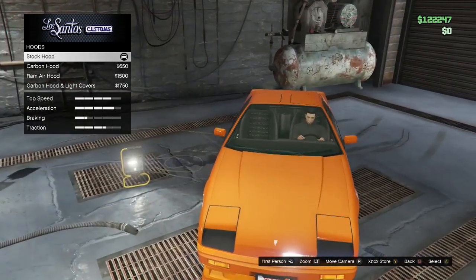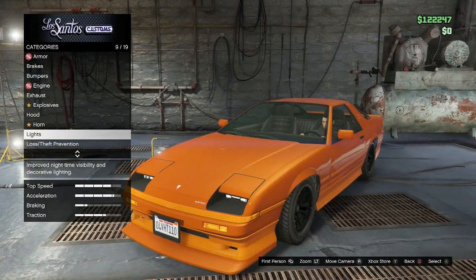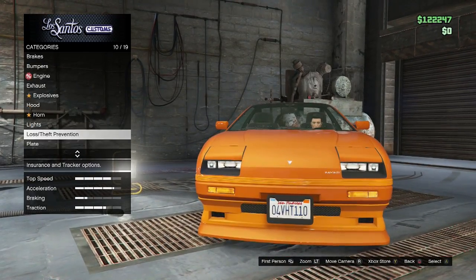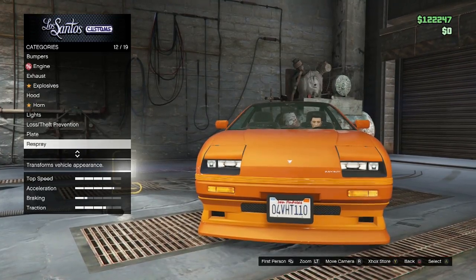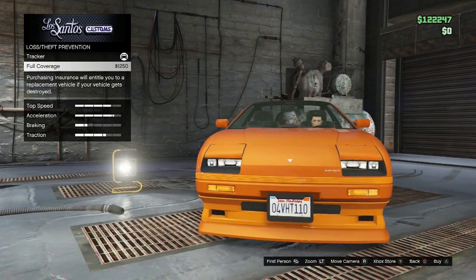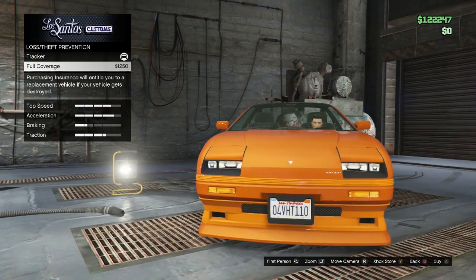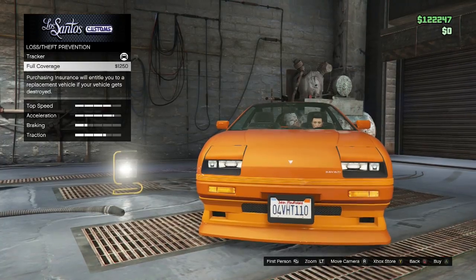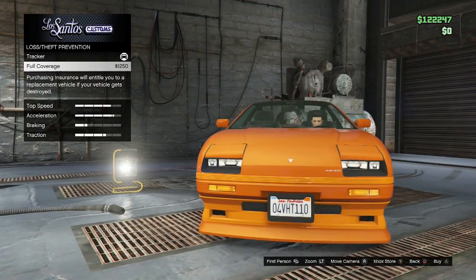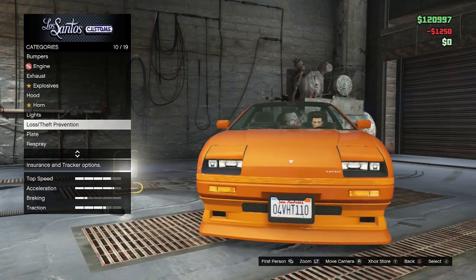Explosives - of course not doing that. Hood and horn we'll leave alone. Lights we'll come back to. Hood does not affect performance at all. Loss and theft prevention - full coverage. Here's the big thing: if you've got a project car and you have a budget, are you adding in your insurance in that budget? I know I probably wouldn't. I don't think a lot of people do. If I had a $15,000 budget for a car, I wouldn't be adding in my monthly insurance once the car is done.